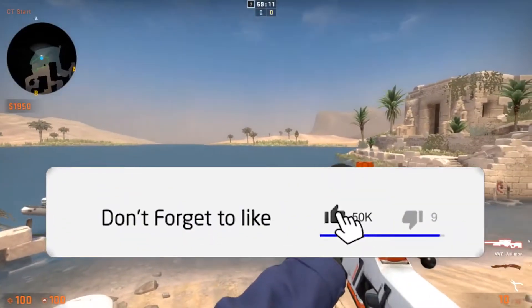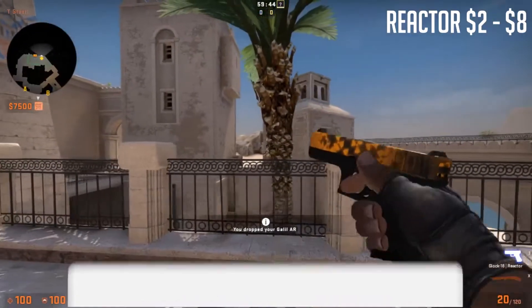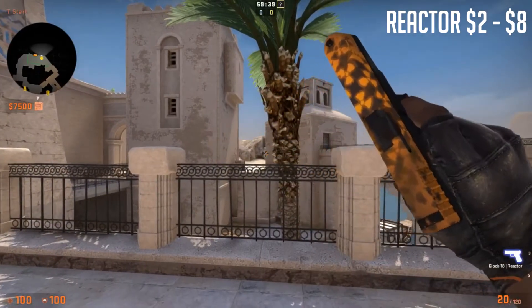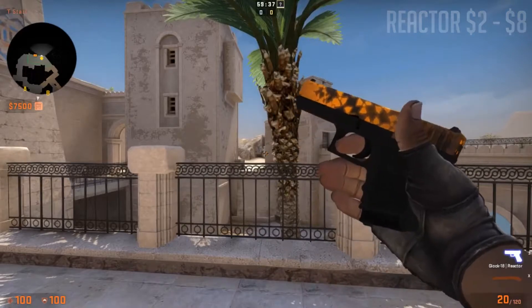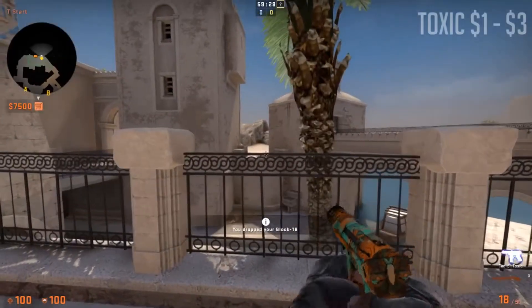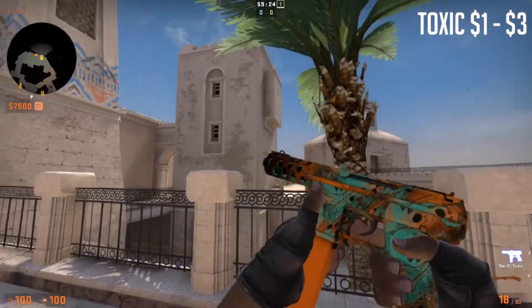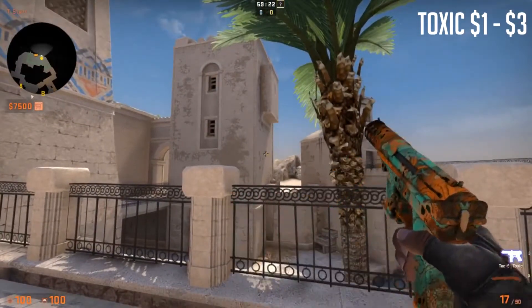Now let's go over to the T side. There's not much to show in the pistol section, but here is the Glock 18 Reactor — it looks really nice, lots of orange. And the Tec-9 Toxic — lots of orange, especially on the mag, as you can see.